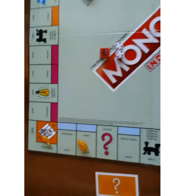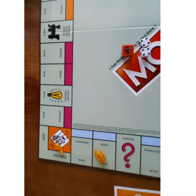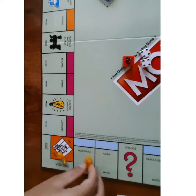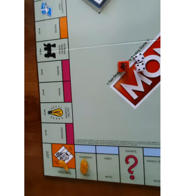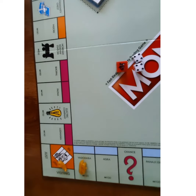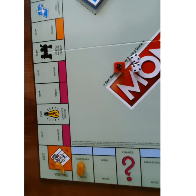It's Agra. If Agra is unowned, you can buy it. Then you have to move your token to the next unowned property, and if you want, you can buy it. So the next unowned property is Vadodara, so you can buy it. If it's owned by someone, you have to move to the next unowned property, and if you want, you can buy it.